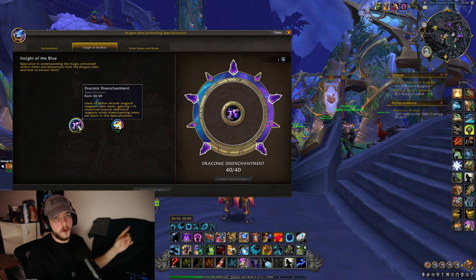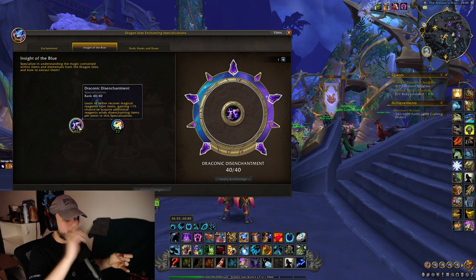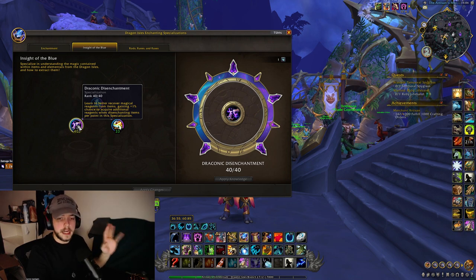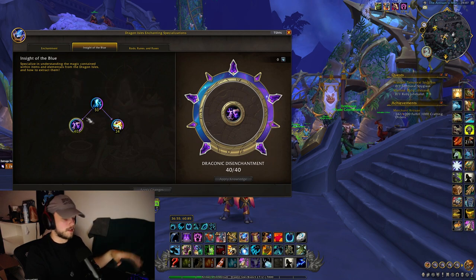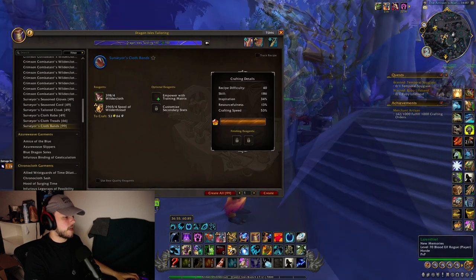Getting all the way to 40 points in Draconic Disenchantment is really good because it gives plus 1 chance to acquire additional reagents per point, so plus 40 total at max. You should get this done before doing a lot of disenchanting. It's really easy to get 50 points in enchanting if you do all your weekly profession quests, collect one-time collectible treasures, talk to a Master Artisan, and if Darkmoon Faire is up you'll get extra points. It'll probably take within a week, or two weeks at most.